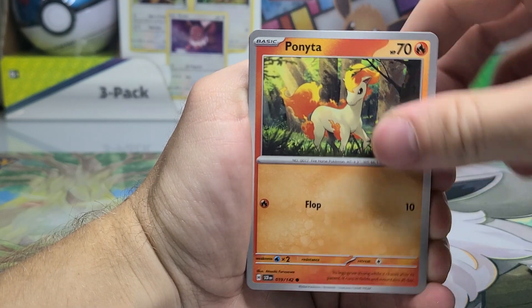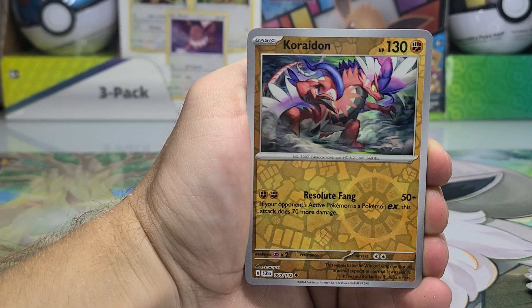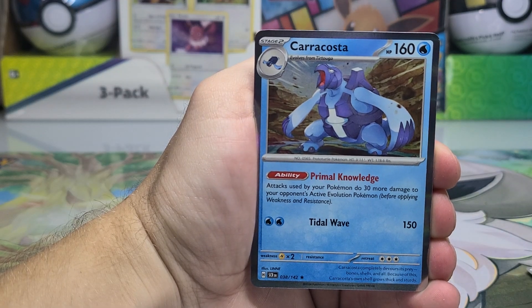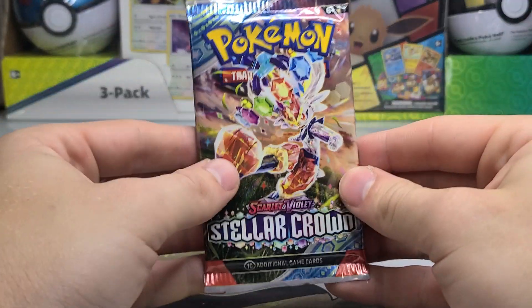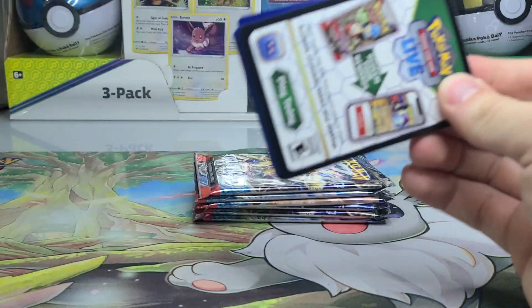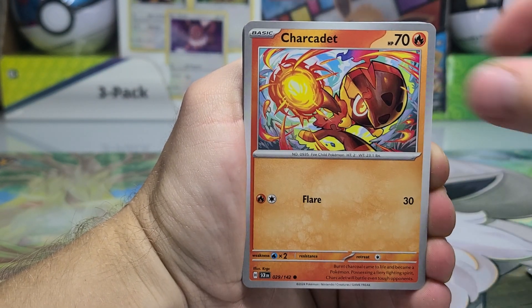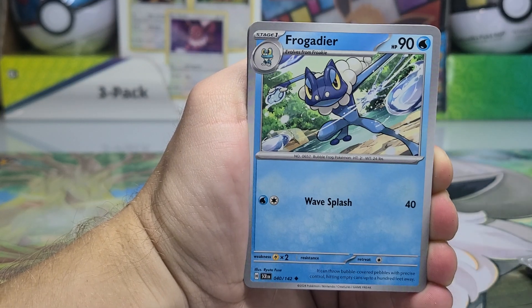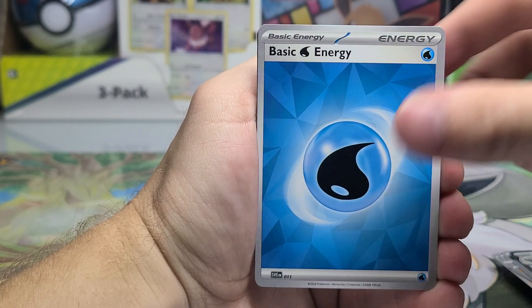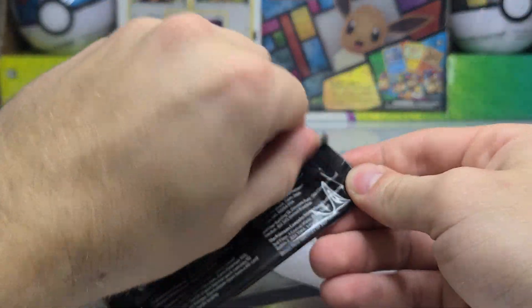Next pack starts off with Impidimp, Ponyta, Cubone searching for its mother, Oran Berry, Crabominable, a reverse Kyurem which is just uncommon in the set, Charjabug, and a Kira Costa. Seems like there are a good amount of fossil Pokémon in the set, including the Gen 4 fossils — Root Fossil and another one — as trainer cards or supporter cards. Frogadier, Deer, Cried on again, Graveyard, Bombardier, and a Cling Cling holo card.